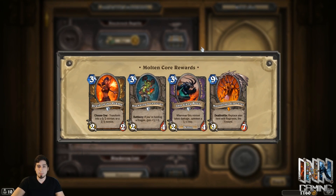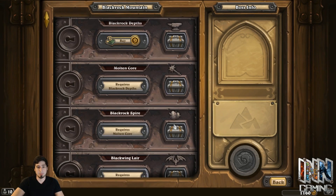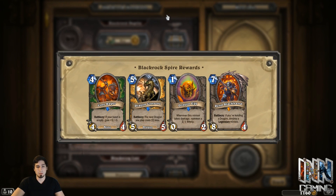Besides that, Imp Gang Boss is found in Warlock Zoo and Reno Warlock. So if you're very Warlock-heavy, getting the Imp Gang Boss is important. Blackwing Technician isn't really needed in a lot of Dragon decks — I've actually found ways to play without her and do just as good if not better. The Druid of the Flame — I didn't even play her in my Beast Druid deck, if that tells you anything. And Ren Blackhand's garbage.